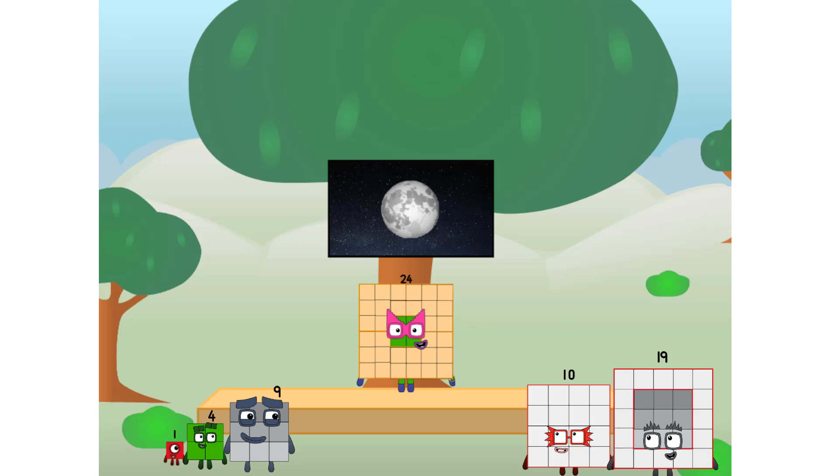Let's solve the puzzle of how to put a square on the moon without using rockets — square power only. Why? Because it's fun to try. Great. I'll be test pilot.